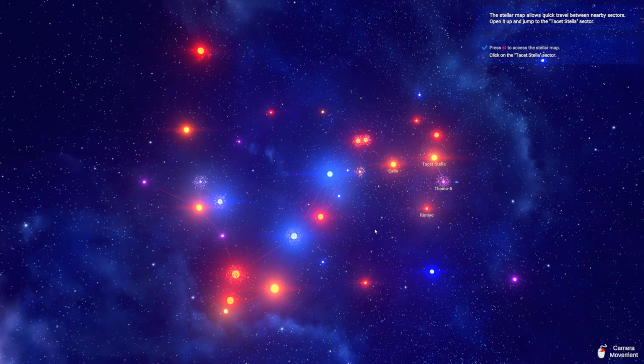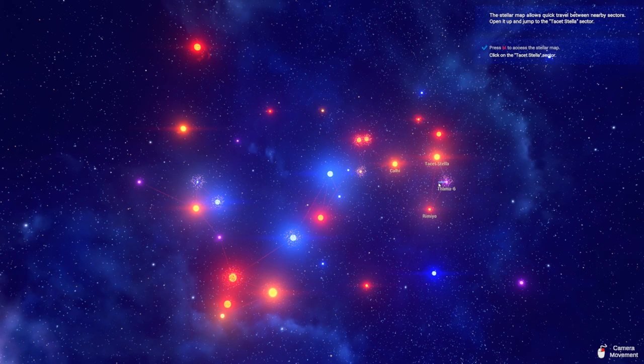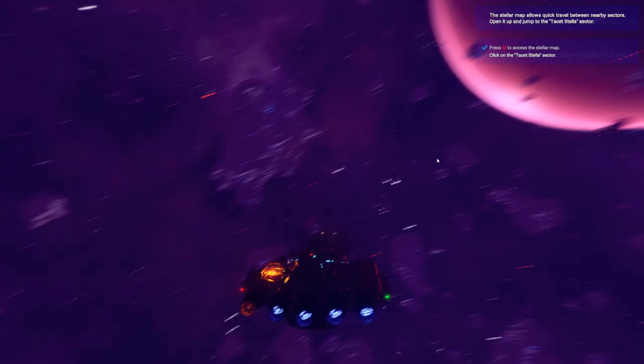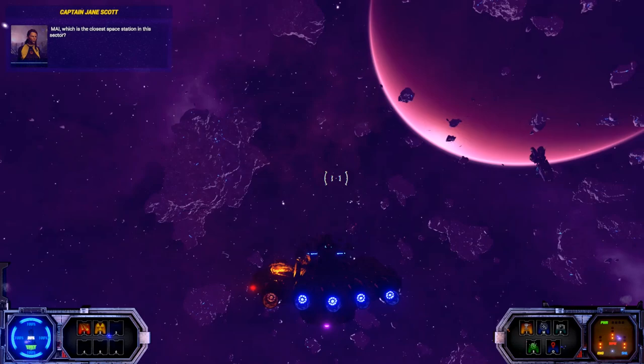You do have a star map to navigate between different systems. However, as this is the demo, there was only the one system available, with the second system being the final mission. The star map itself was a bit small, so I'm hoping they expand upon that, and perhaps jump-gating to other sectors could be added to broaden the content, like what we saw with both Freelancer and Rebel Galaxy.